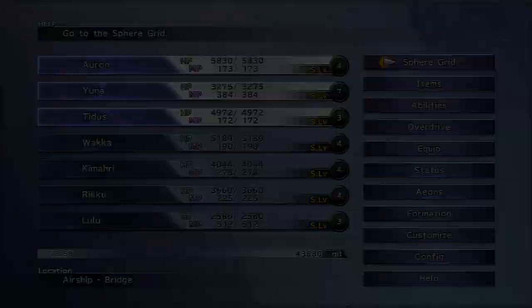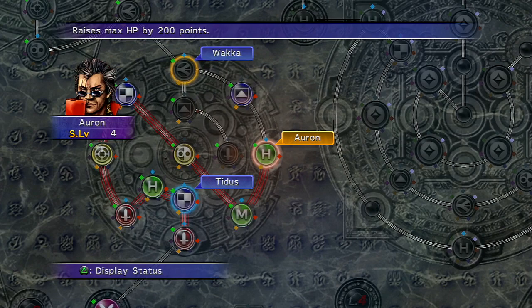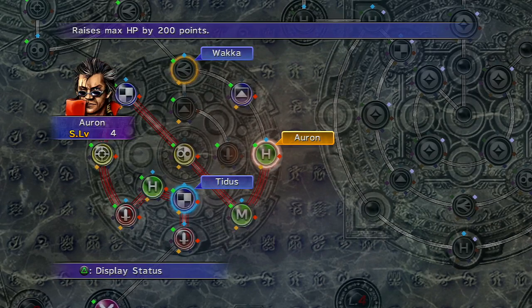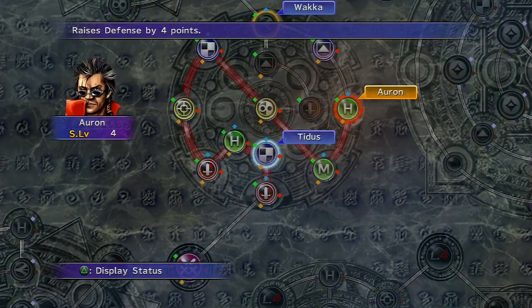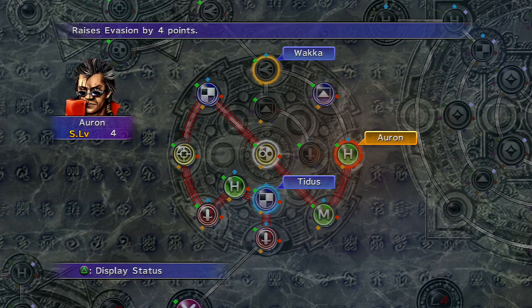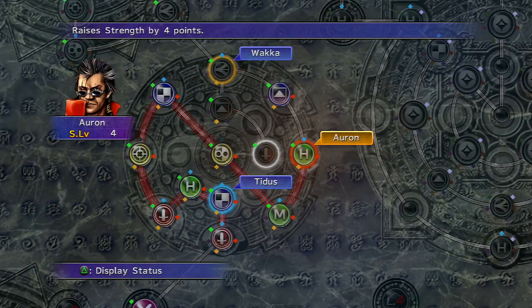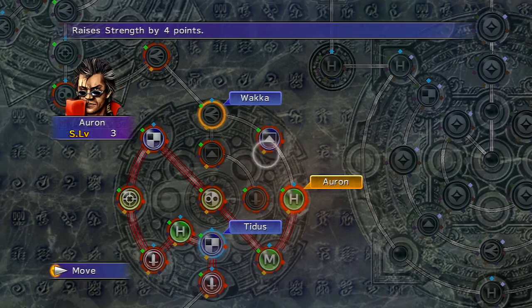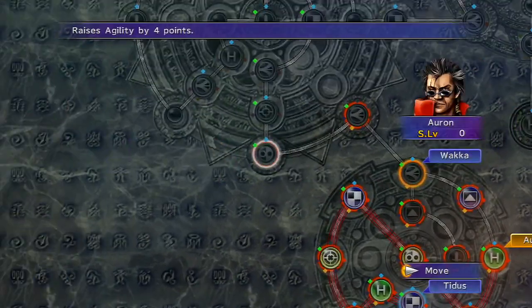I kind of wanted to get into the sphere grid just to show you what's going on. I actually moved the majority of my fighters over here. We're actually at the end of Tidus' path — there is Quick Hit right here. The reason I did that is because there were a bunch of empty nodes here, and it's actually kind of confusing now with so many names. Auron is a little more highlighted. But yeah, empty nodes and this and that.